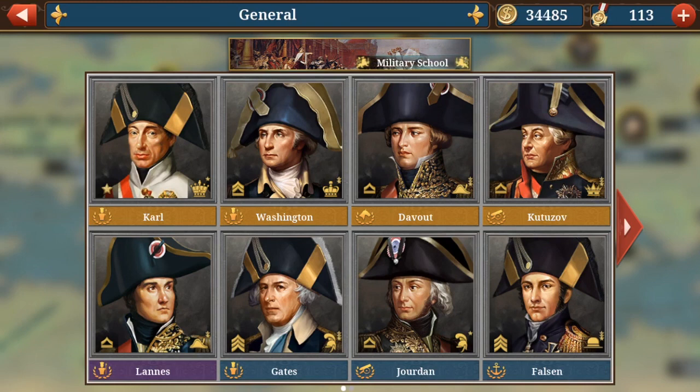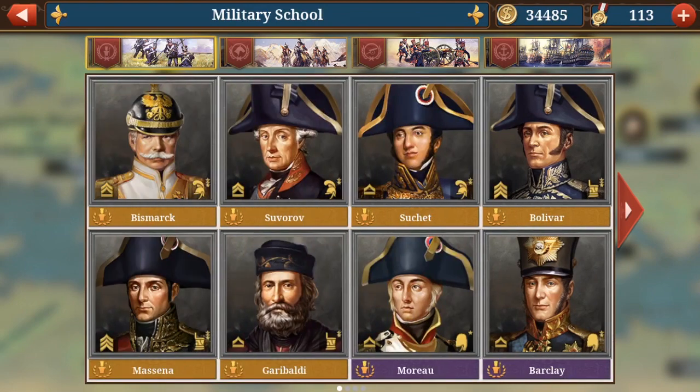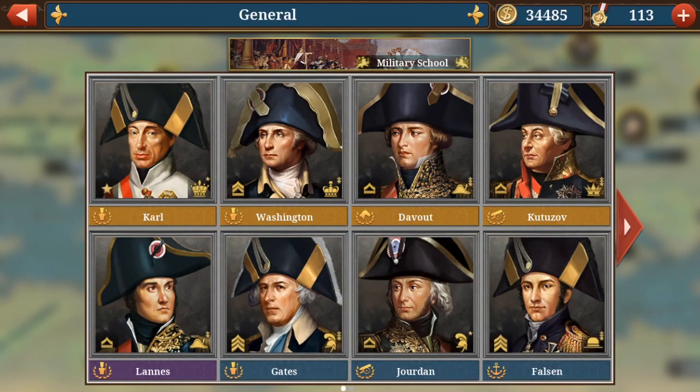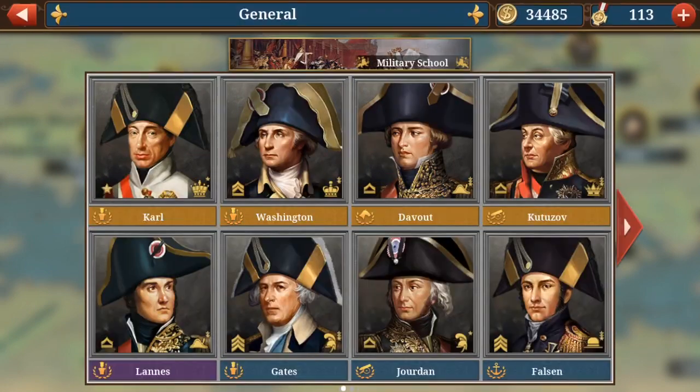Also, in this game it is very much so that quality goes over quantity, at least with generals. Instead of having a lot of medium rank generals, save up for the top generals because you do get enough medals to get good generals. You can see how there are four gold generals and even one purple one. Go for quality — don't just get the blue and green generals because they're cheap. Get the best generals.